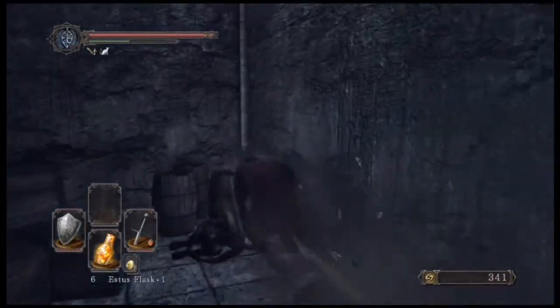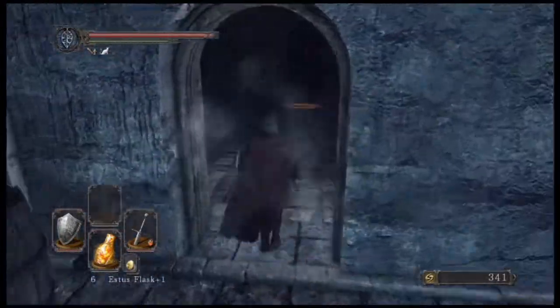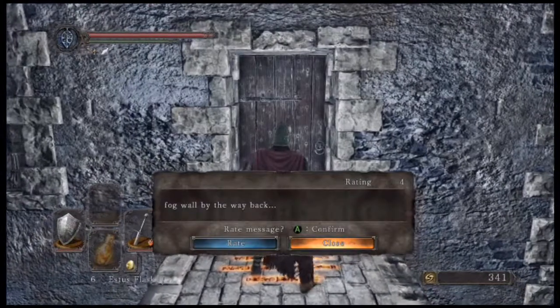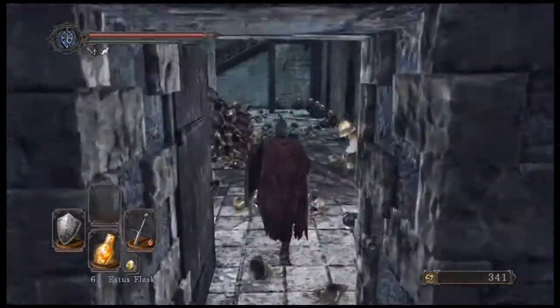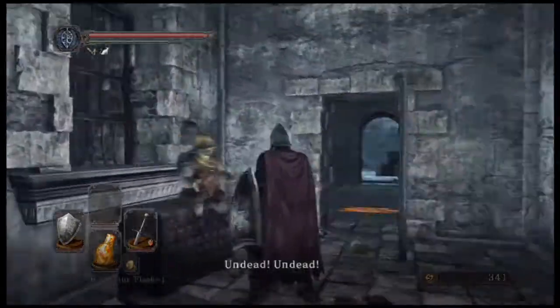We got everything in here — let's go ahead and open up this passageway. Ooh, the Belfry Luna — don't fall down there. Beautiful, I love it. What does this guy have to say? Fogwall by the way back. Whoa, what the hell is going on? A lot of little dudes — we got ourselves an NPC here.